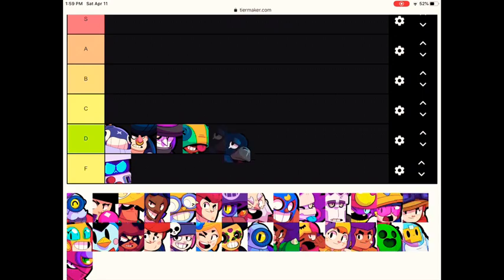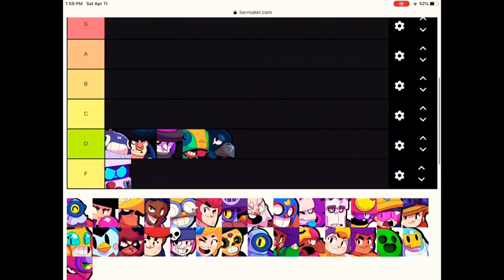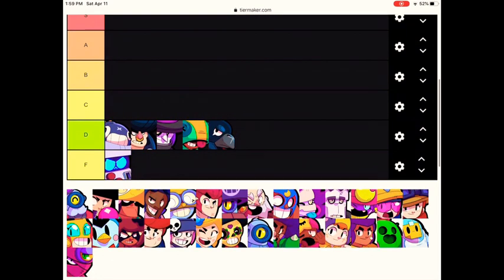Also in D tier is Crow. He does chip damage in Brawl Ball but doesn't really do much else. Finally, Piper — except for maybe one or two maps that she's really good at, the rest she's horrible at, don't use her.